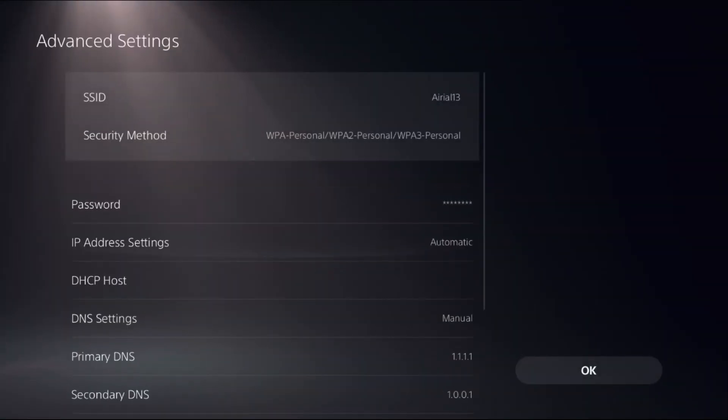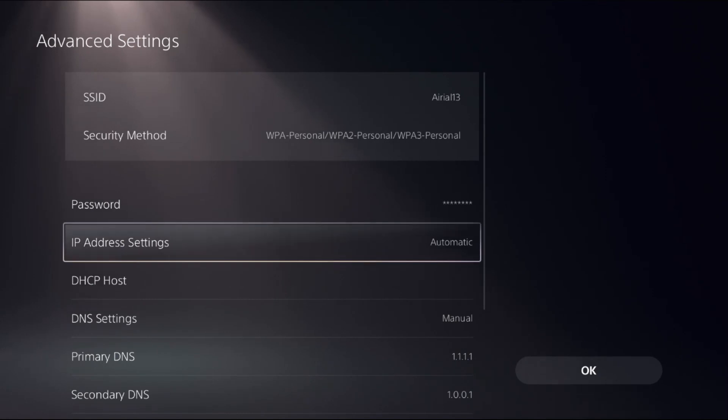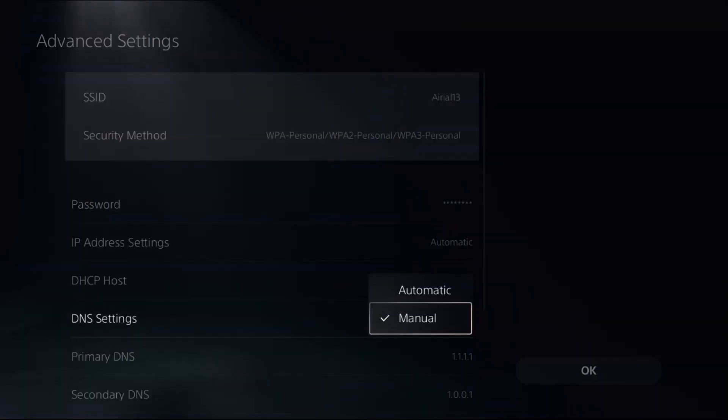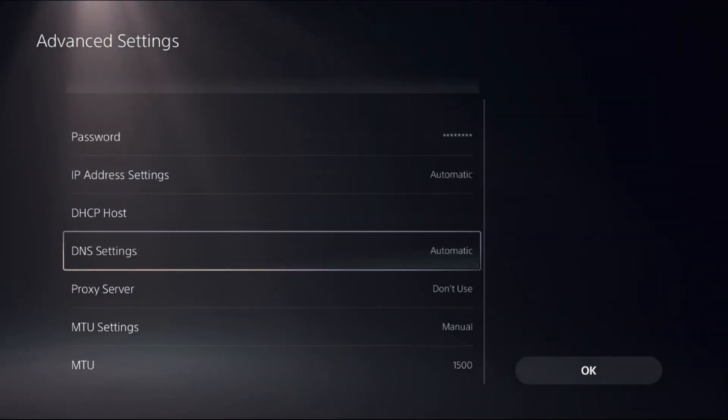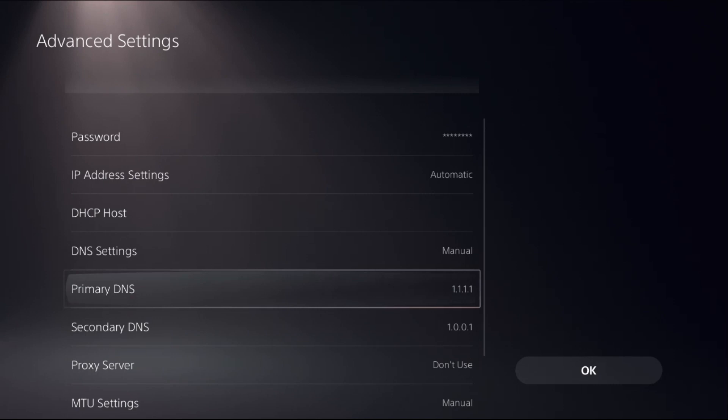Then select Advanced Settings and choose DNS Settings as Manual. If you had it set to Automatic, change it to Manual — you can only access Primary DNS and Secondary DNS options when Manual is selected.